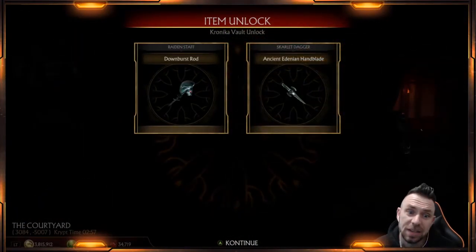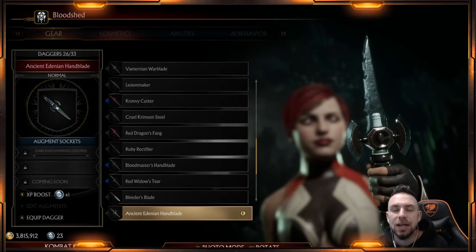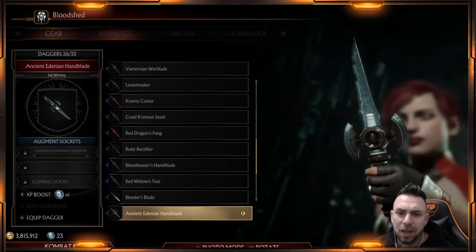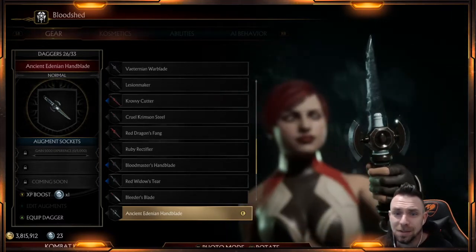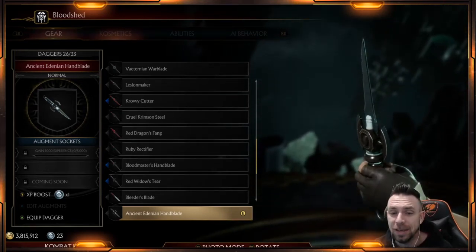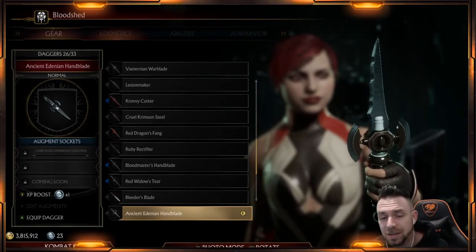Raiden staff, Scarlet dagger — probably the two least exciting pieces on both characters. Although the Raiden staff looks kind of cool. Daggers really don't do too much, but the staff looks kind of neat — almost like a big horse head or something. The first piece is Scarlet's dagger, the ancient Edenian hand blade, which looks like a dagger. Nice handle, nice little side pieces where the blade is, silver and brown.